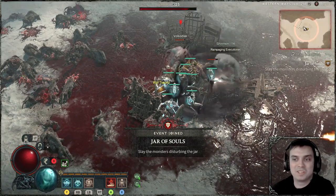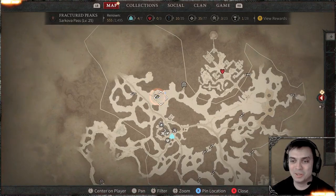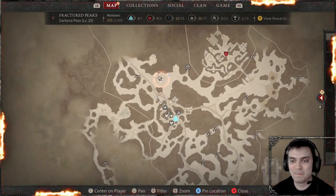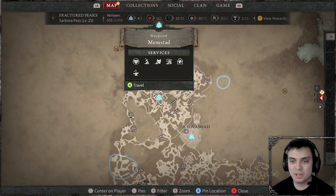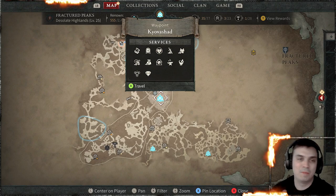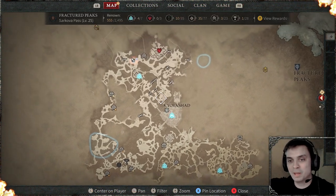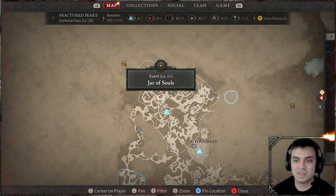I was just standing here and the event already started. So, what's the location? The location is this spot right here. From the main city, it's right above. You can unlock it as soon as you come to the city — you complete the main event and you get the pop-up, welcome to the beta. Then you can run all the way up here and start grinding these events.